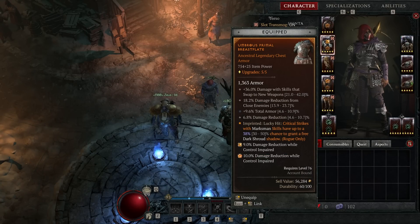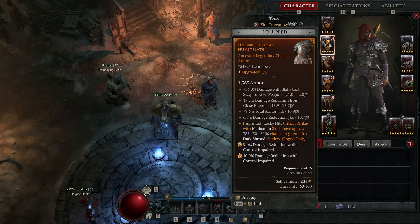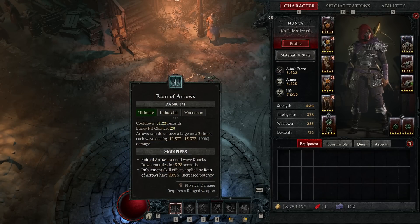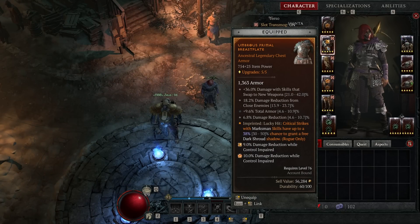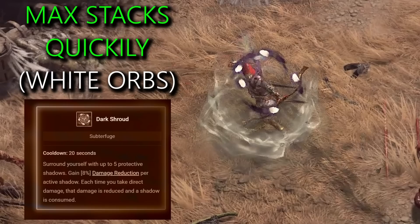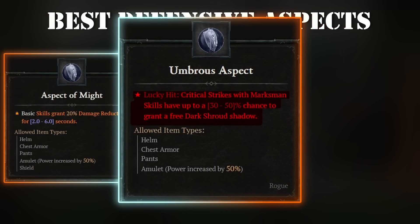For chest always prioritize defensive stats: total armor, damage reduction, and maximum life. For the aspect I went with Umbral — essentially a seventh free ability because we don't need dark shroud on our hotbar. With this aspect we have a chance to get a free dark shroud every time we critically strike enemies with marksman skills, so both rain of arrows and rapid fire can proc it. Dark shroud shadows wrap around your body and give damage reduction — you can have up to five at once, so getting five gives a bunch of extra damage reduction.